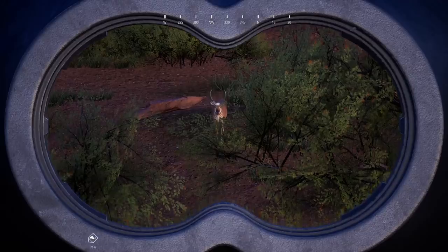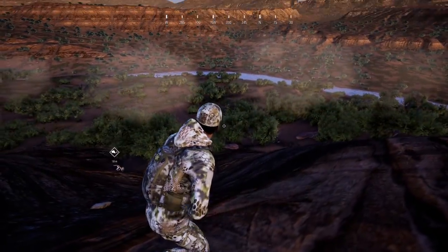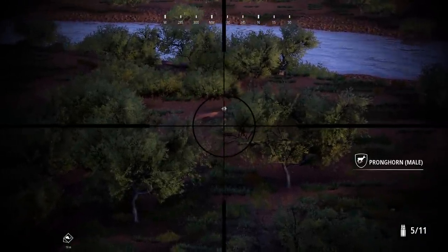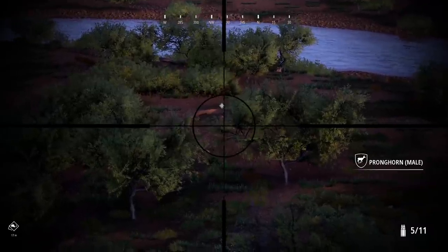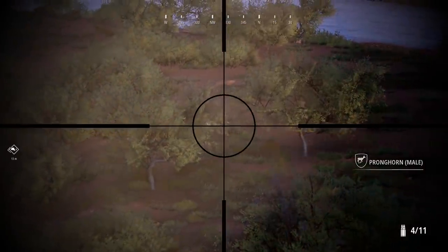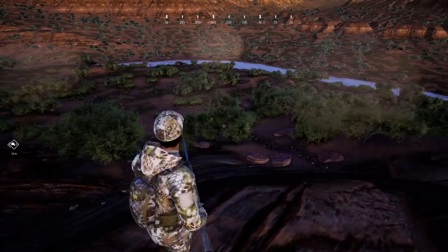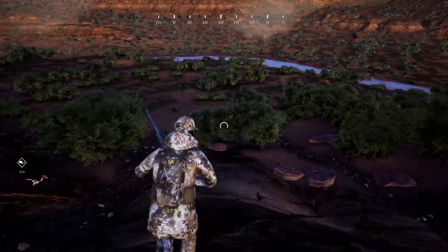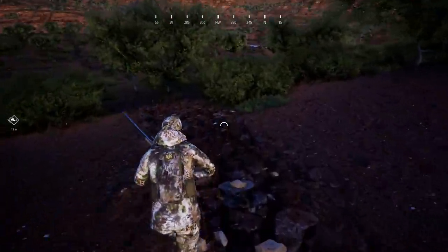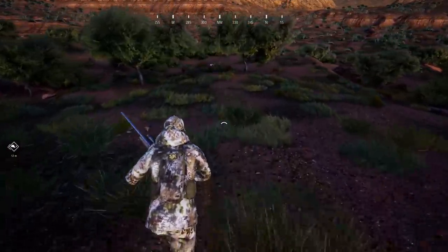That's a huge Pronghorn. There was a different one somewhere back there behind him that kept calling — nowhere near as big as this guy. Maybe if he'll lift his head again we can try to get some kind of vital hit. I think that's going to be perfectly fine — it looks like he dropped. I don't know where the other one got to, but I have to think this is a mature Pronghorn. That bison's probably going to make us enough money to get the tags I want.